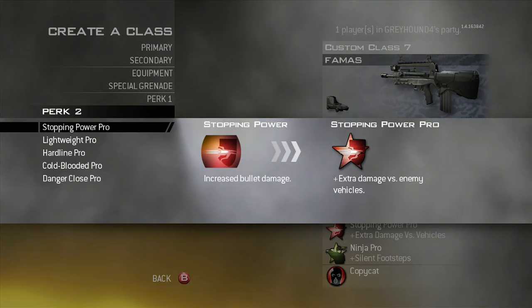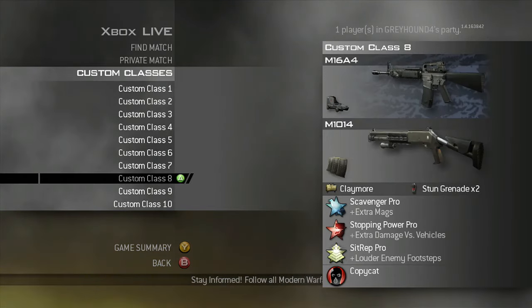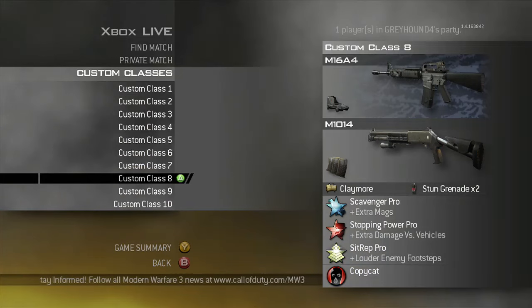I have a FAMAS class here — it's just a standard FAMAS class. I would go Stopping Power on the FAMAS because it takes like three bursts without it. Then the M16 is just kind of more of a defensive class, with Sit Rep instead of Ninja.